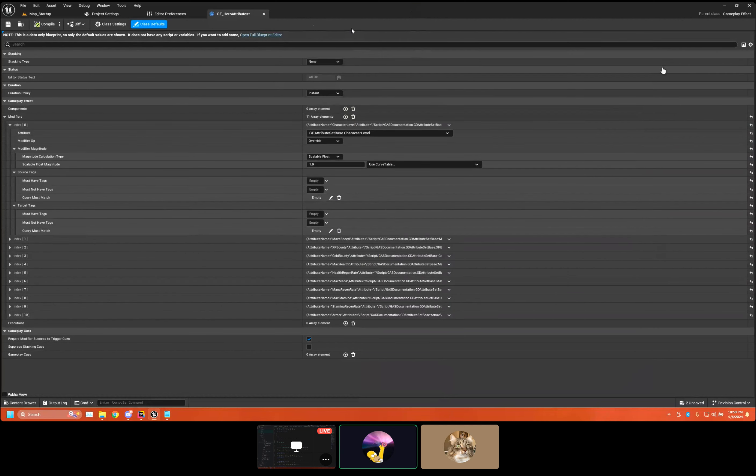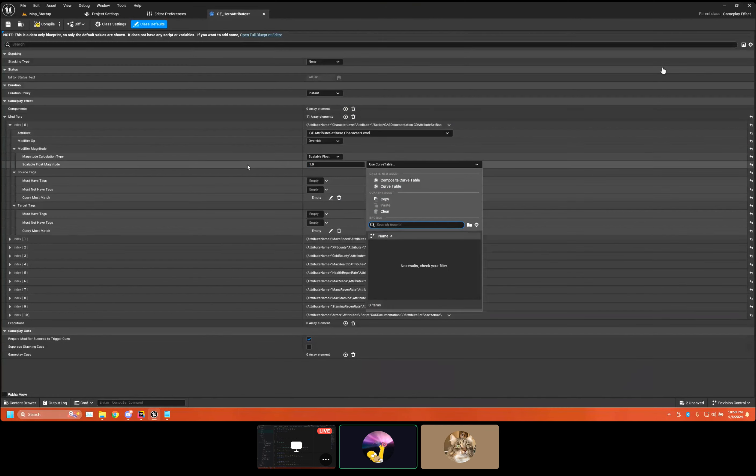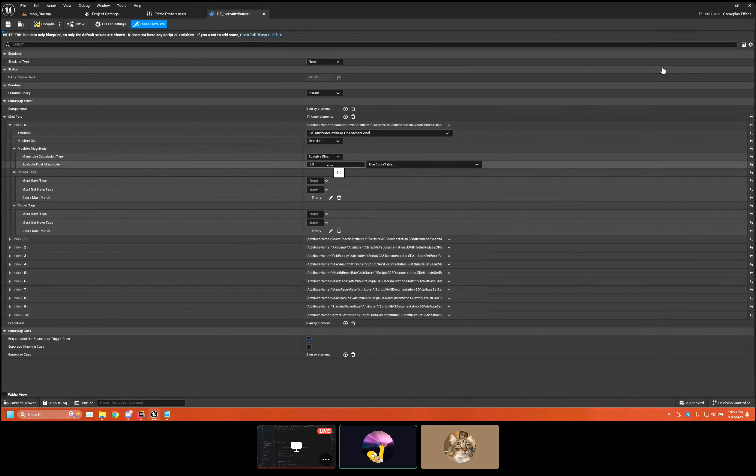You can also set the scalable float magnitude, or use a curve table and it will pull from that and scale based on it. I rarely ever use that — we end up just using direct values. But it's up to you.